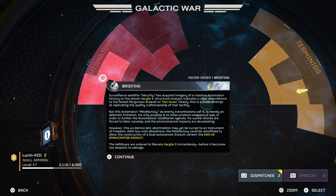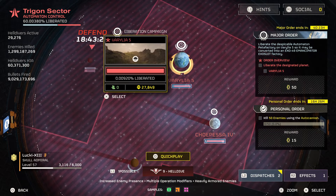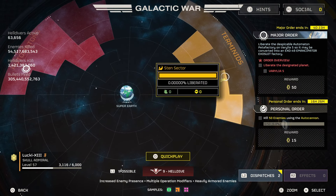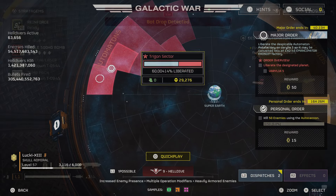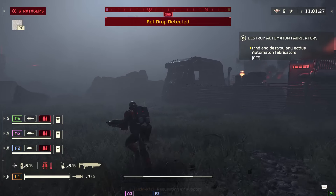So before we get into that, let's go ahead and check out the briefing here. It says: Surveillance Satellite Security has acquired imagery of a massive automaton factory on the planet Varelia V. Structural analysts indicate a clear resemblance to the famed Morgensen Arsenal on Tiaquan. Clearly, this is a crude attempt to replicating the quality craftsmanship of that facility. But this automaton petafactory, as enemy transmissions called, is merely an aberrant imitation. Its only purpose is to mass-produce weapons of war in order to further the automaton's totalitarian agenda. Its worker drones are forced to labor non-stop, and the environmental impacts are devastating. However, the undemocratic abomination may yet be turned into an instrument of freedom with low-cost alteration. The petafactory could be retrofitted to allow the construction of a dual autocannon exosuit variant, the EXO-49 Emancipator Exosuit. The Helldivers are ordered to liberate Varelia V immediately before it becomes too despotic to salvage.